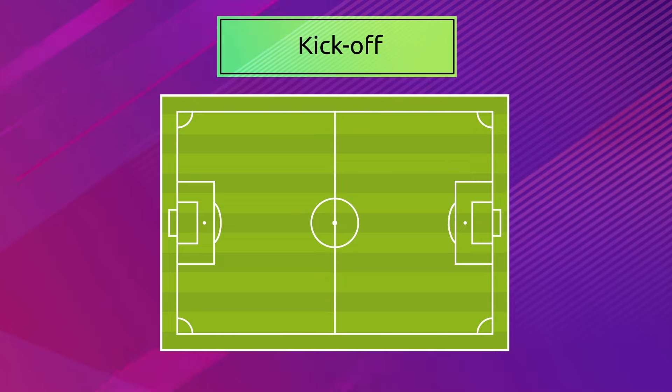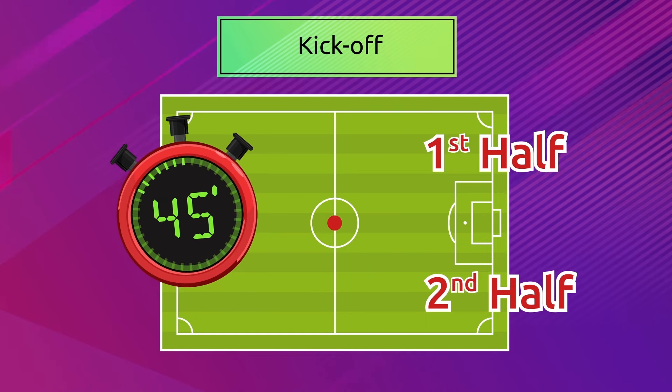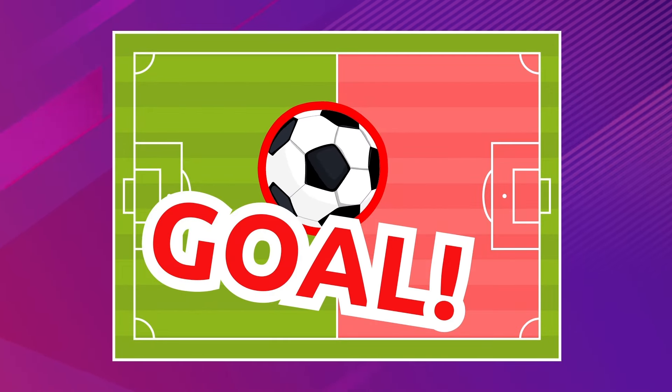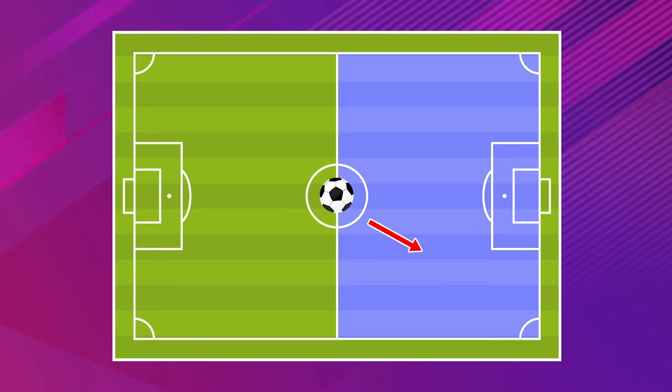A kickoff starts both halves of the game and is taken in the center of the field. After scoring a goal, the losing team does the kickoff in the same spot. For example, if the red team scores a goal, the blue team will do the kickoff in the center of the field to restart the game.